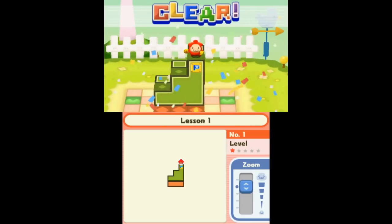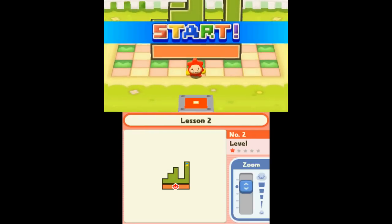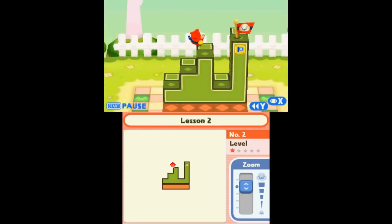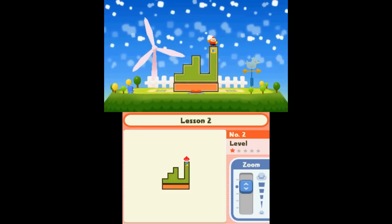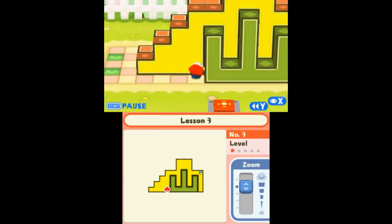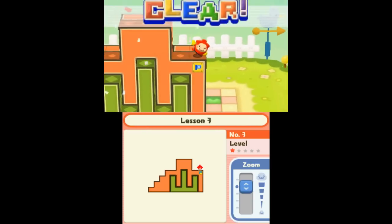Alright, I guess I'm gonna learn about something. We're just getting right into it. This so far is a Pushmo game, just with the stretching mechanic. Pull that out twice, pull this out once, and use the green platforms here to cross. I got the hang of this.